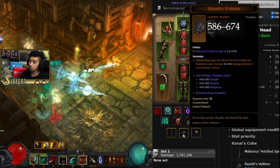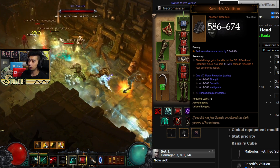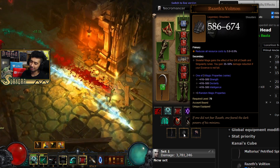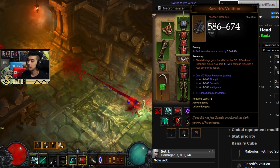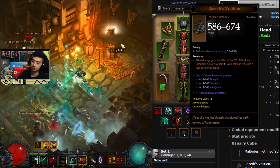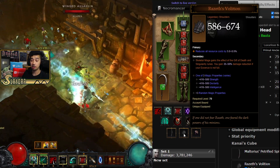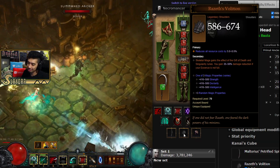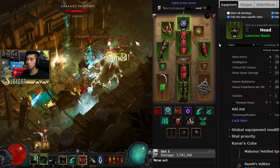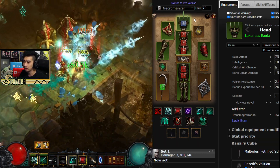There's also another buff with Necromancer which is the Razus Volition — it makes it so Skeletal Mage gains another rune, but that doesn't matter because you're not doing Skeletal Mages. You're getting it for the damage reduction when your Essence is not full. Pretty much when you go ahead and start firing off your Bone Spear, that costs Essence, therefore just extra damage reduction. That's essentially what has changed with the Necromancer, but let's go over all the pieces of gear.